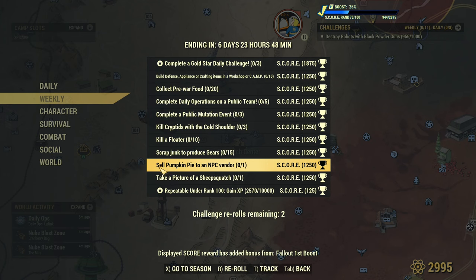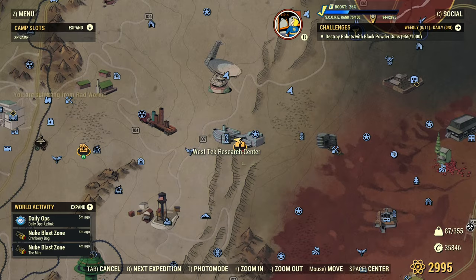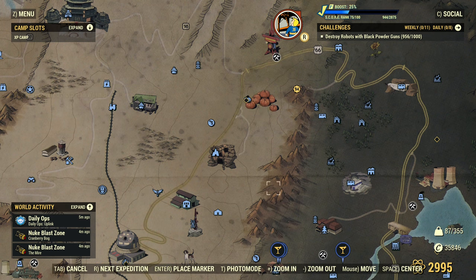You can pick up a free pumpkin pie — I'll show you on the map. Take a picture of a Sheep Squasher. This one is tricky as Sheep Squashers are not guaranteed anywhere on the map, so I would probably re-roll this one. If you need the pie, you should be able to find one — or even two — in the Pumpkin House. I hope that will be helpful for you.